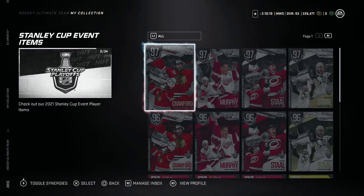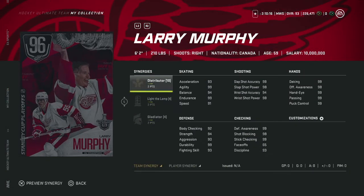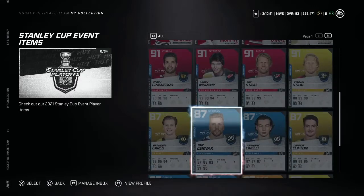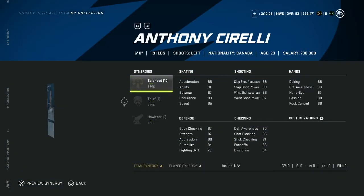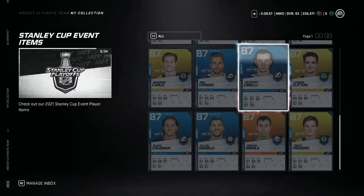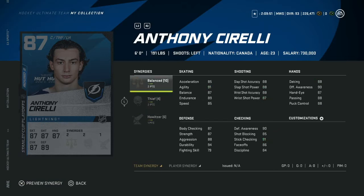The 96s are just one overall point lower with lower synergy points for team-based. As for the round two cards, if you get the Tampa ones they may be worth keeping — obviously if they're untradable you have no choice. Eric Cernak looks like a pretty good option, and Anthony Cirelli can also be pretty good, though his skating category needs some work.